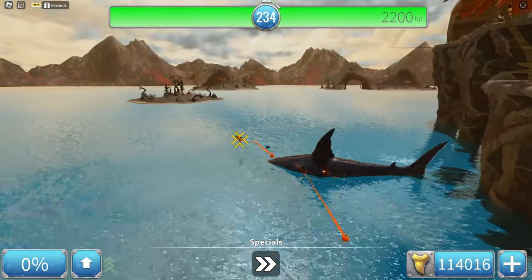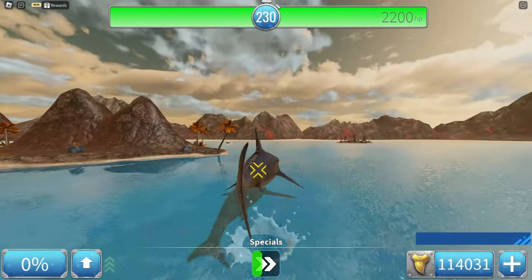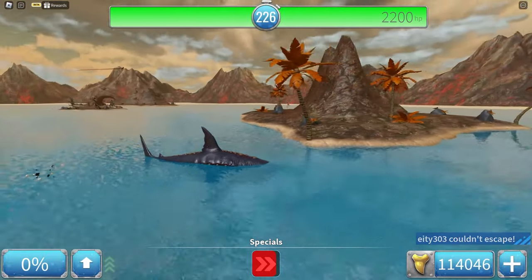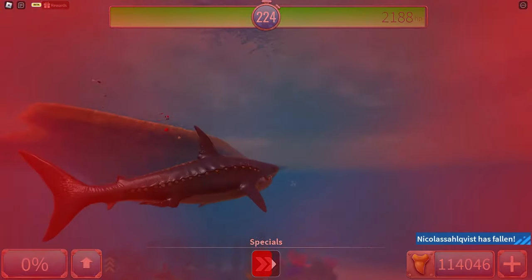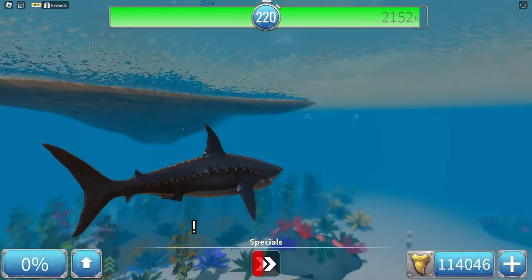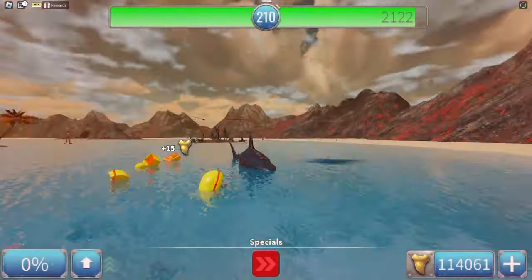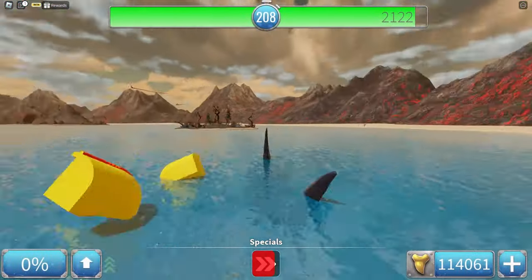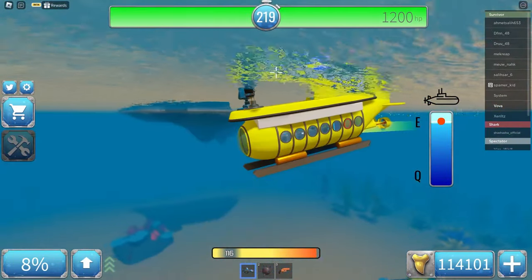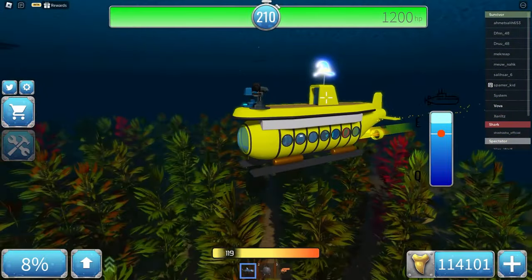Oh wait, I completely missed this coffin boat — it's so small. There's so many of them as well. It's actually way easier to eat people now with the Meg. I think this shark is actually worth it now, maybe. This Meg is too fast for this kind of stuff. I changed its color and I think it looks better. It's kind of weird but I do love it.